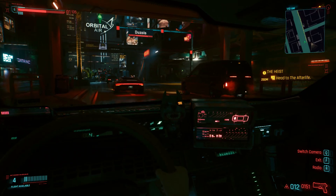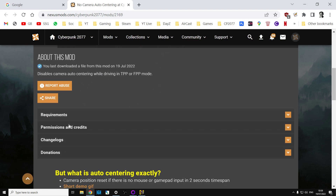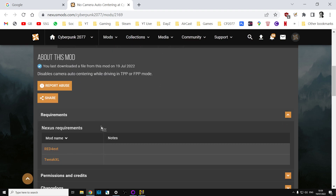So what do you have to do to install it, and which mod is this? Well, you want the 'No Camera Auto Centering' mod at Nexusmods.com - I'll put a link to it in the description below the video. Although it does say manual installation, Vortex will handle it for you if you've got Vortex installed. I'll put a link on how to install Vortex as well.